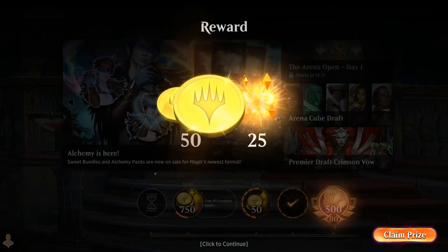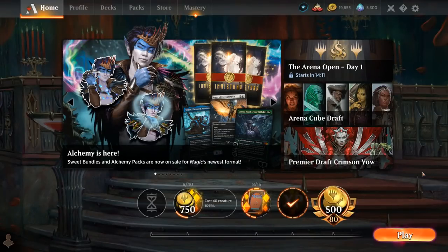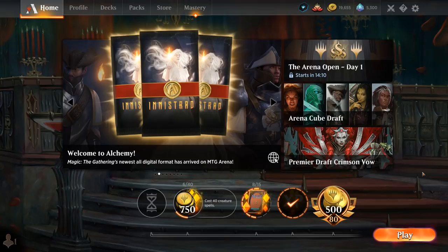Lots of opponents just concede as soon as you get Omniscience in play, which is too bad, but often enough it's going to be game over so it's understandable why they want to save time. We got to see our Eluna deck in action and it definitely belongs in the top tier of brawl decks, so play it with the knowledge that your opponents aren't going to be too happy. If you want to spice it up, you could always swap out Omniscience for a different permanent that you can find with Eluna. If you put in a creature like Koma, you could also add Transmogrify to the deck as a way to turn any creature token into Koma.